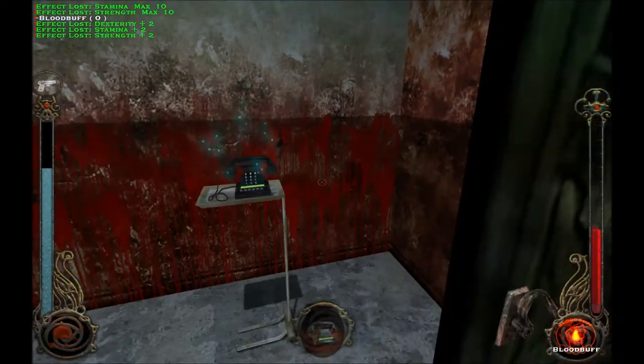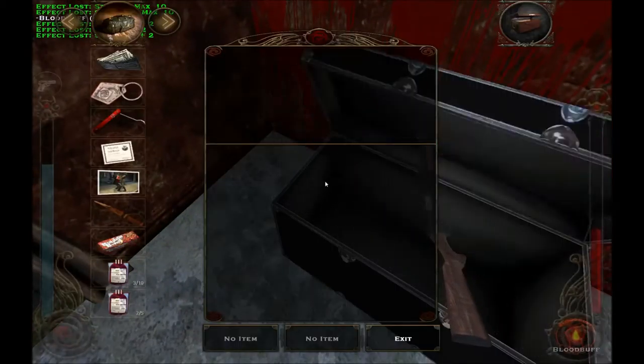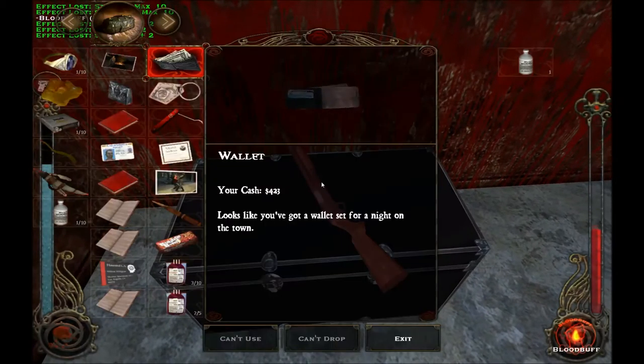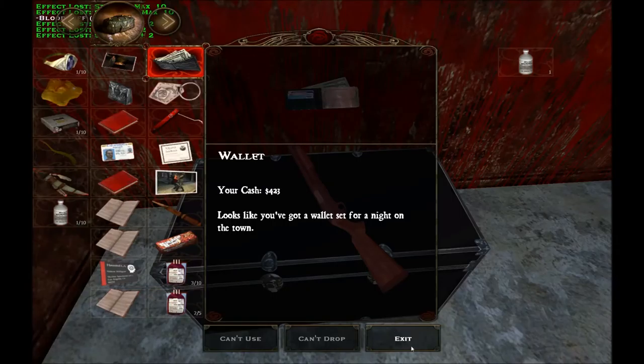Oh my god. What in the world? We're gonna take all of this. Oh, hey — what's up? Did I accidentally just drop my shotgun? Come back. Do I have two shotguns? What is going on here? Yeah, there's just another shotgun there. Okay. That's fine.